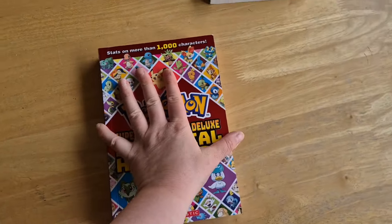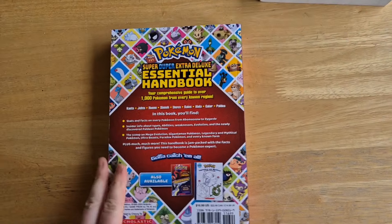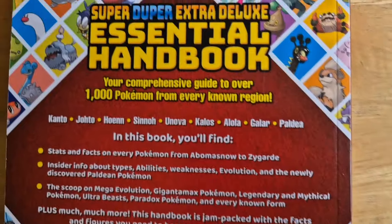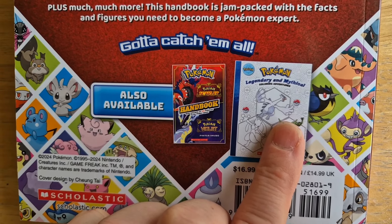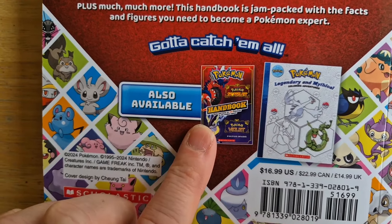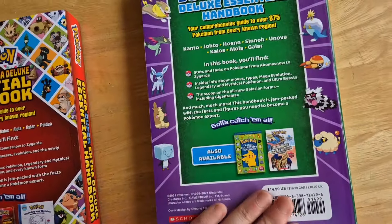Here's the front of the new book and the back of the new book. There also looks to be a colouring and activity book available, and there's also the Pokémon Scarlet and Violet handbook.